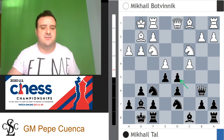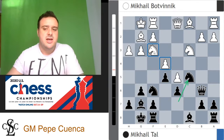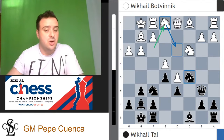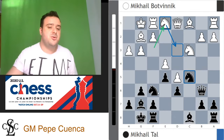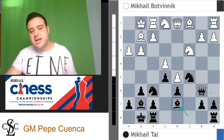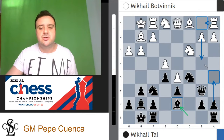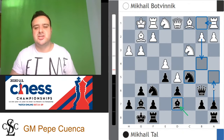White has to protect the e4 pawn by removing the knight from f3. Mikhail Botvinnik went for knight e1, which is pretty natural — at some point aiming to go to d3 with this knight, removing the strong knight on c5. Now, how do we develop the pieces here for black? You can try to push with f5, which is maybe the most natural break, but also you can develop the queen side. This is what Mikhail Tal did with bishop d7. In many occasions you want to play a5 to guarantee this spot for the knight on c5, because white is going to try b4 to send the knight back to a passive position.